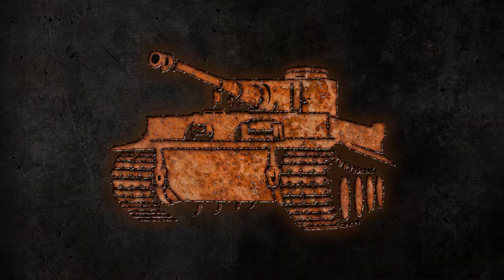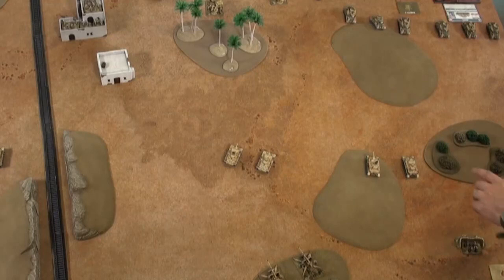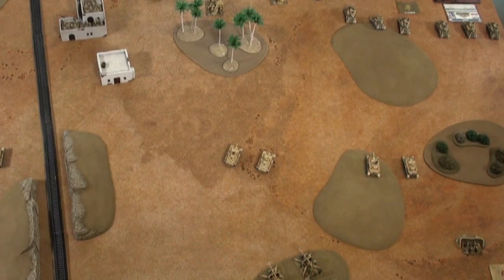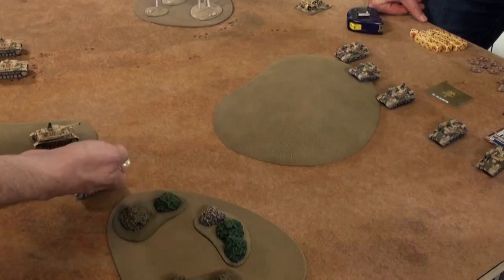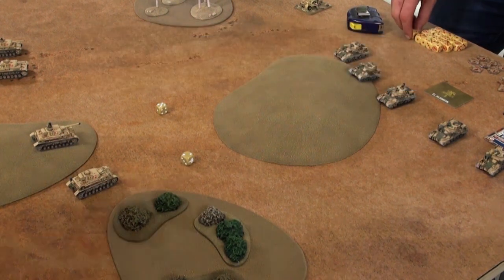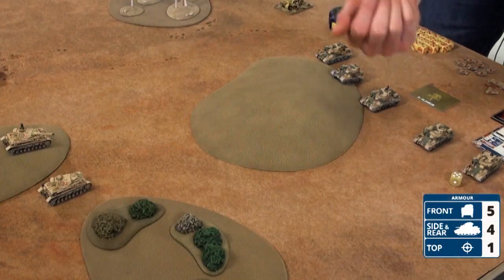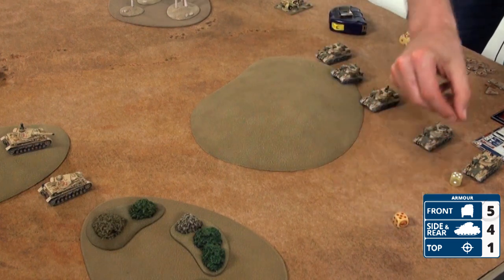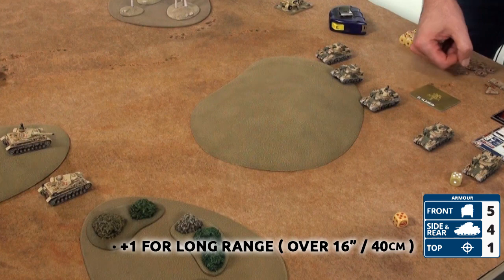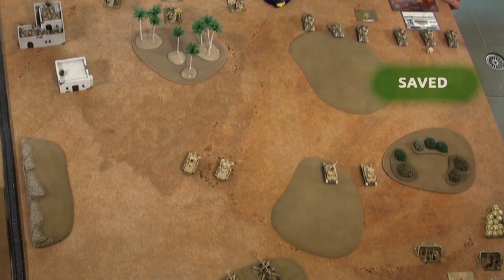Time for shooting. First up both of my Panzer IVs are going to shoot at Phil's Grant HQ. Normally they would need 4s to hit but it's at long range — over 16 inches or 40 centimetres — so they're going to need 5s. Starting with the short 7.5cm, rate of fire 1 when moving so he gets 1 die. The long 7.5cm scores a hit. Now there's an armour save: my armour is 5, roll the die, that's 10, plus 1 for long range is 11, which is higher than the anti-tank of 10, so he is fine.